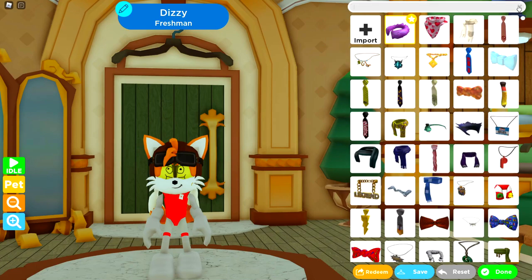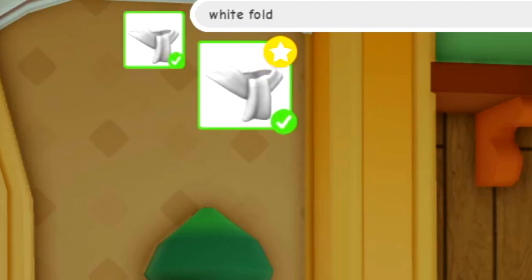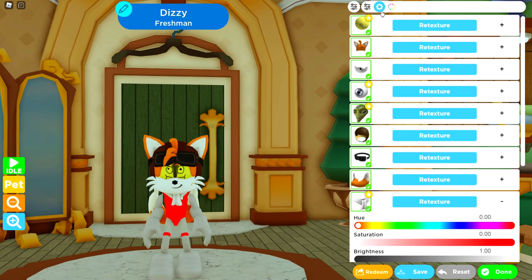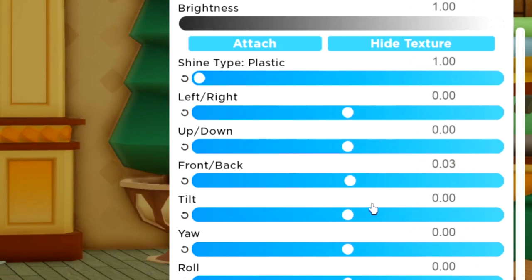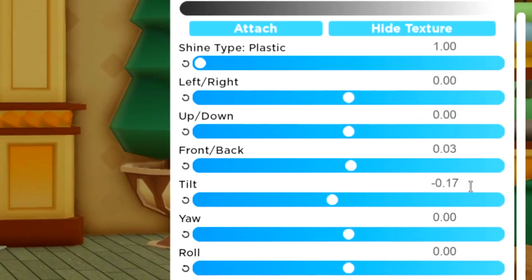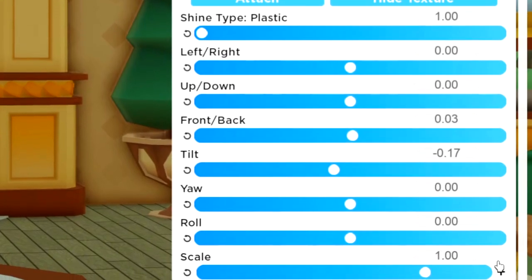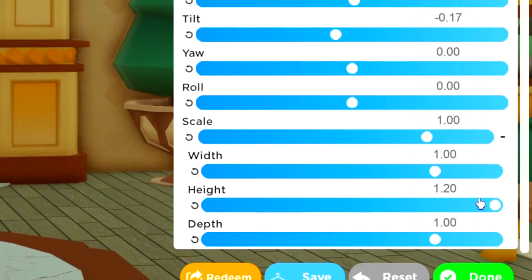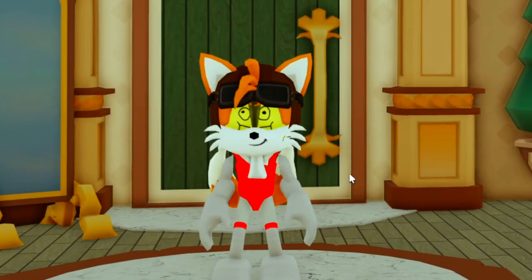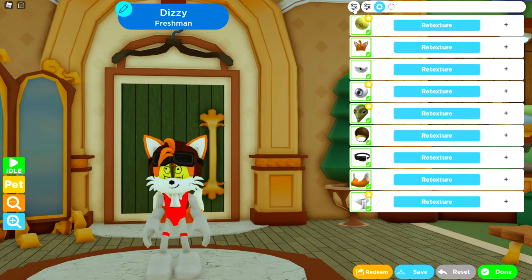Go to neck accessories and search for 'white fold' - you'll get one result, which is exactly what we want. We need to tweak it to fit with the jacket. Tuning: front and back zero, tilt minus 0.17, yaw zero, roll zero, scale one, width one, height maximum at 1.20, depth one. That's the scarf done and looking pretty cool.